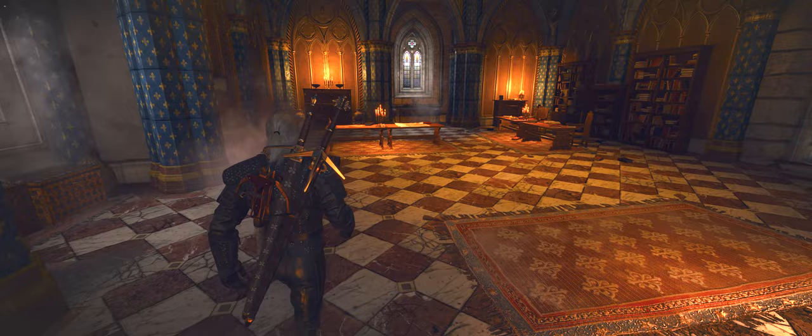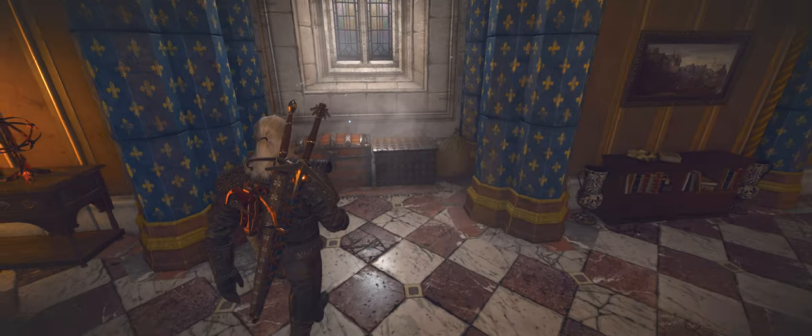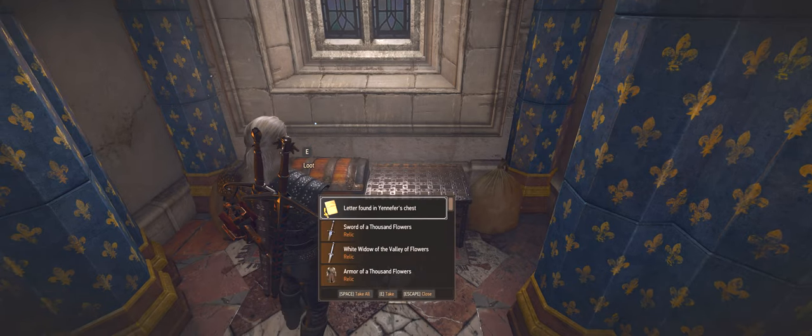As you enter the second adjacent room, turn to your left. This is the chest where you'll find all the new gear pieces and another letter — again, from Yennefer. In this one, she's going to give you a bit of background and backstory about the two new gear sets, how you come to own them and why they exist.